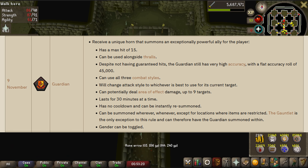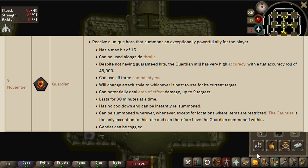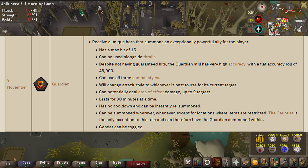The gender of the guardian can also be toggled. This relic seems pretty powerful, so I'm looking forward to seeing what other relics will be in this tier. This might be a relic I end up taking depending on what else is available.